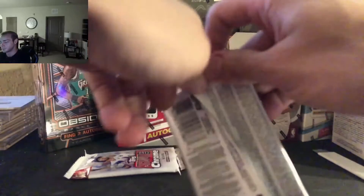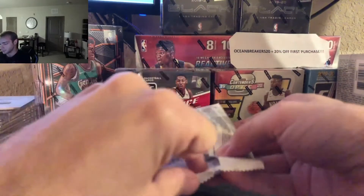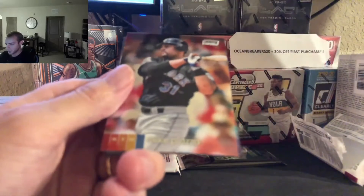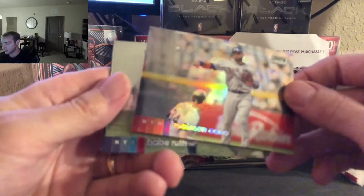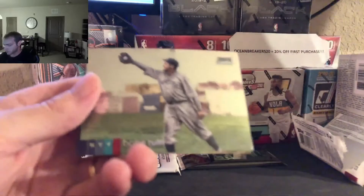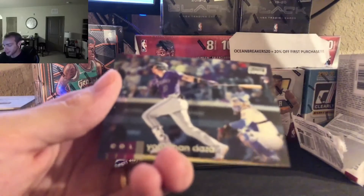Pack number three. Starting us off, we got Shogo Akiyama. Mike Piazza. Chris Sale. And our refractor is Robinson Cano — it's a nice refractor so far in this box. Sorry for the focus; that'll be fixed come Christmas time. Babe Ruth — nice Babe Ruth thrown in there. Good old Babe. And then Yonathan Daza.